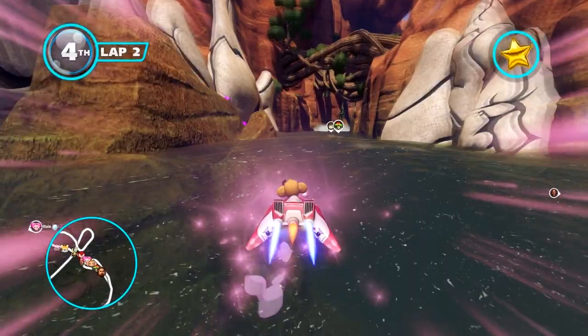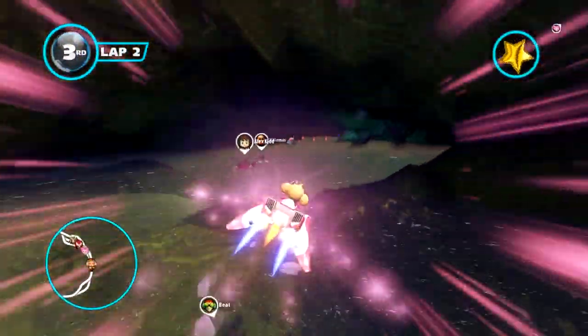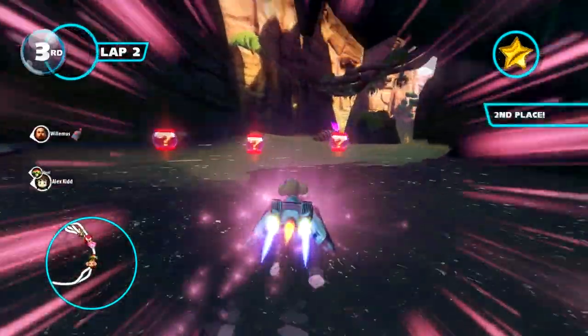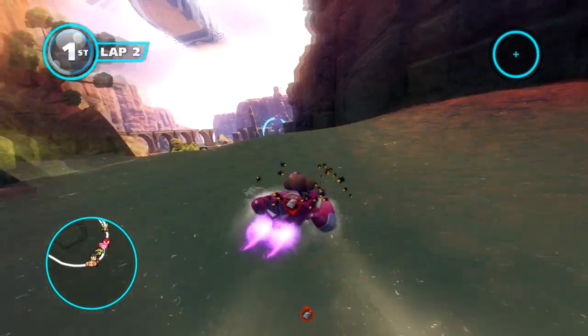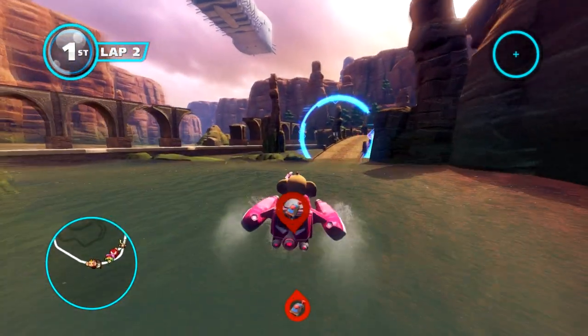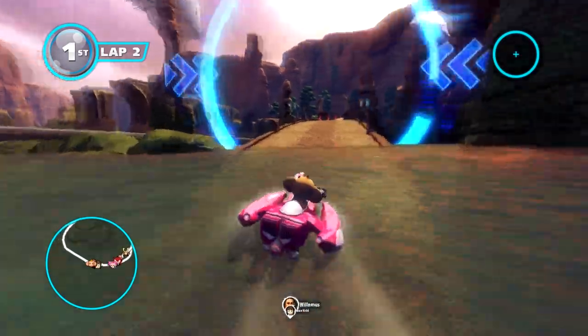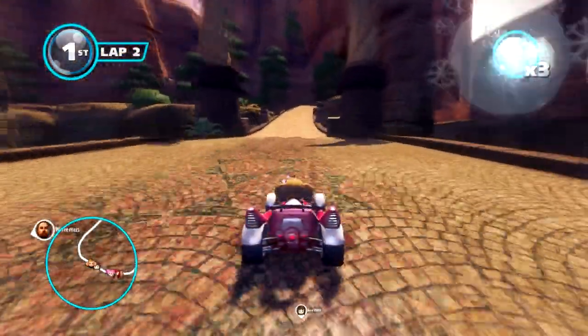Right here you'll see that I got the Bullet Bill, and using the Bullet Bill I was able to jump all the way into first place. Now, once you're in first place, you really gotta watch your butthole, because there's all these blue shells. I totally jumped off that wave on purpose — that wasn't an accident to dodge that red shell. I dodged that red shell straight up on purpose.